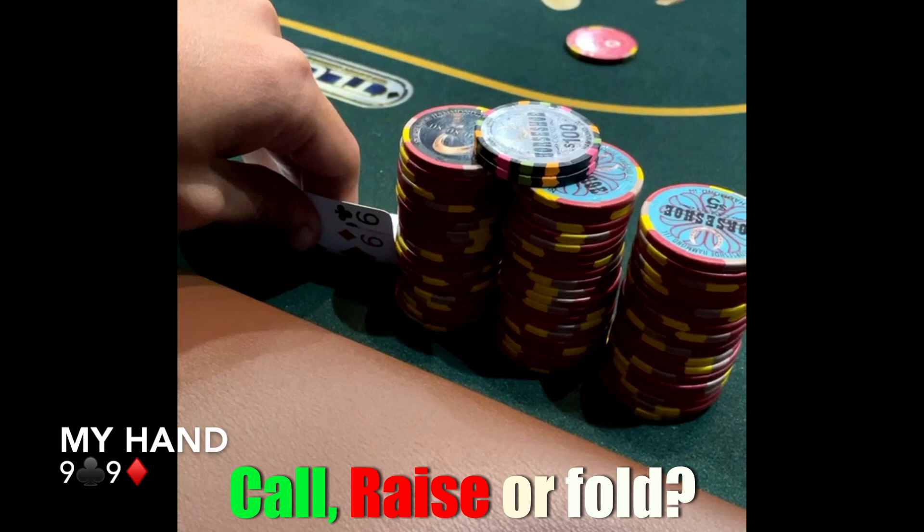All of those alternatives passed through my mind, but I ended up folding here. This is really the edge of what I fold — I think with pocket 10s I'd probably 3-bet or call. But with pocket 9s, I don't think there are a lot of pocket 8s, 7s, or 6s in the 3-bettor's range. So best case scenario I think we're flipping. I have just 5 invested, so I'd rather choose to have patience and let it go — but I'd like to hear your opinion.